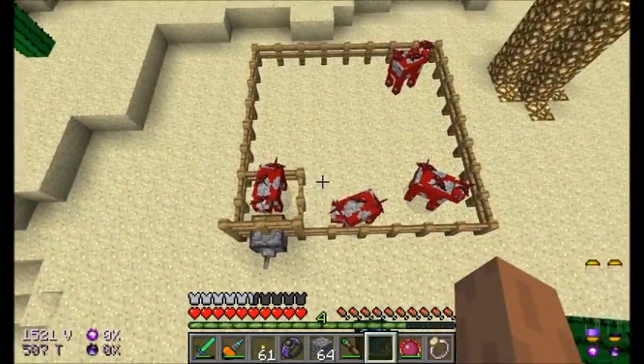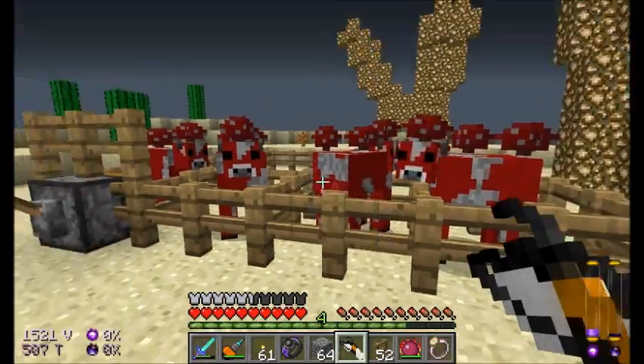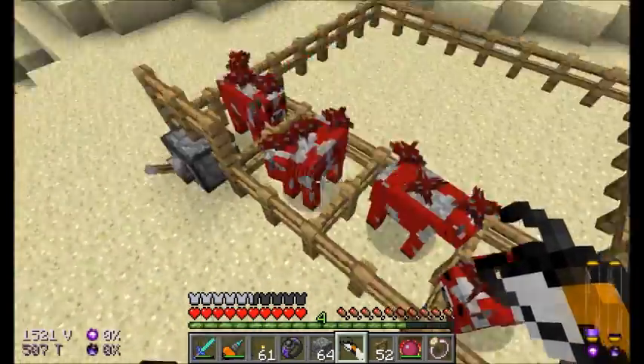Now he's going to want to try and get up on top of there, but we're going to try and prevent him from doing that by placing probably another fence post. There we go. That'll block him from getting out. Just remember that, especially if you don't have a portal gun — it's not so easy to relocate them.